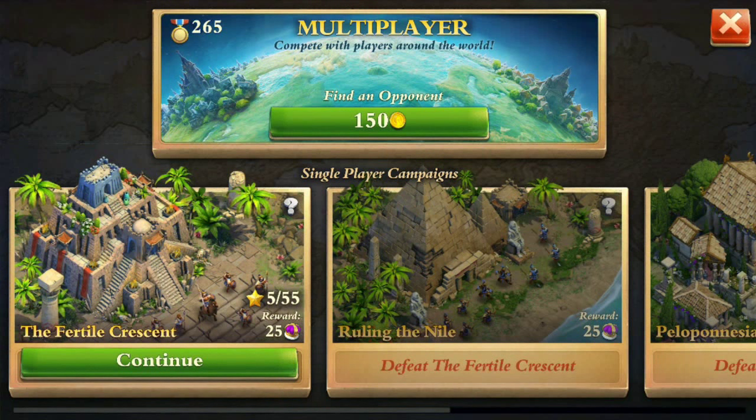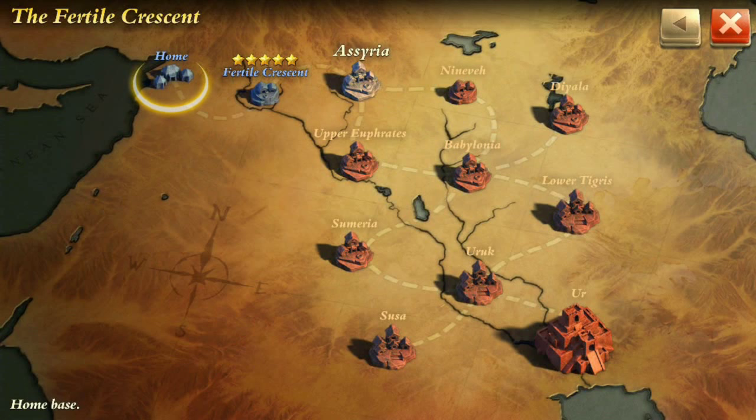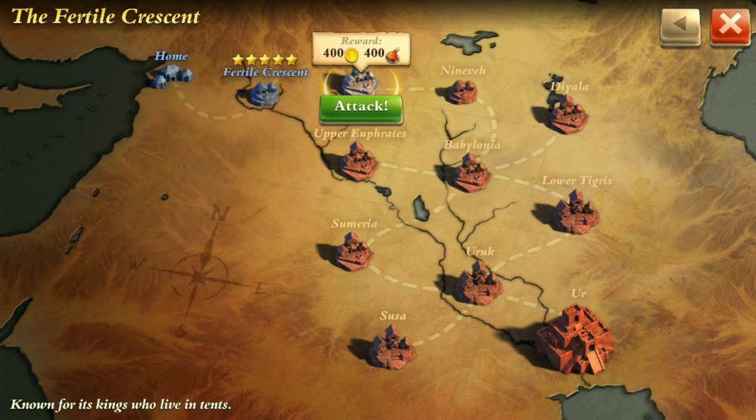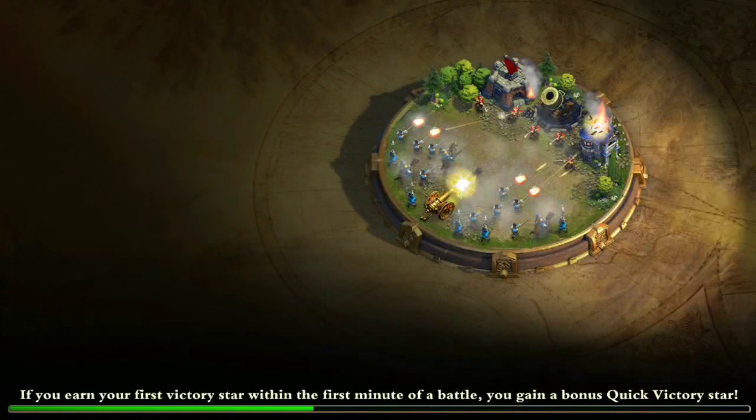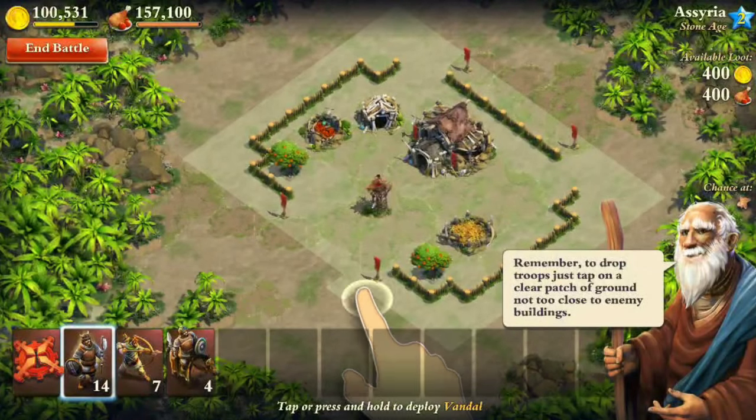Hey guys, this is going to be episode 3 of my Let's Play and we're playing as the Germans. This is going to be probably the last episode of the Iron Age because I'm actually going to be moving to the Classical Age soon, hopefully. So let's beat the next one, Assyria. Hopefully we can just beat this with the strategy I've been using before, so let's see.